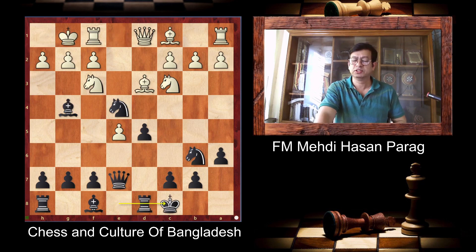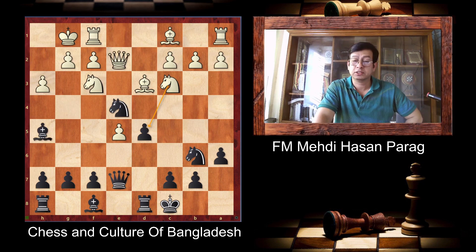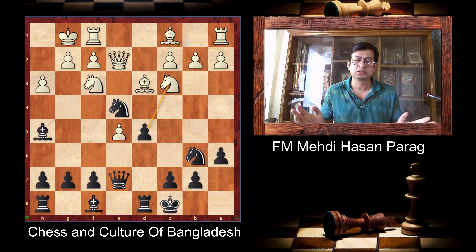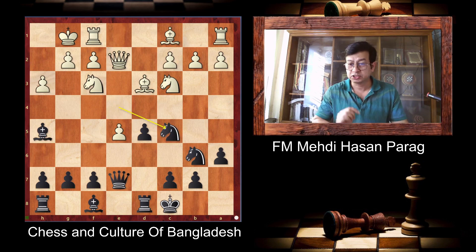Castling queenside is very important because now the position is dynamically equal. So after H3, Bishop H5 — not taking because this Bishop is very important. Irrigation Orjun is a very good player. He plays Queen E2, a good move. But Booth Jiangji is a naturally talented player, like a biblically talented and very good human being. And he plays Knight C5.